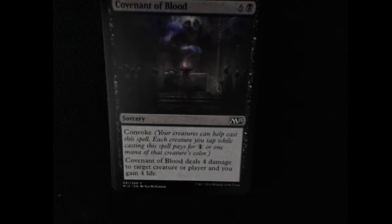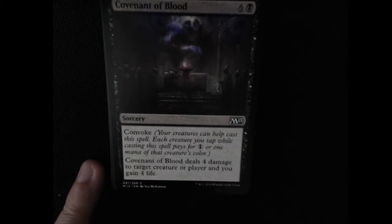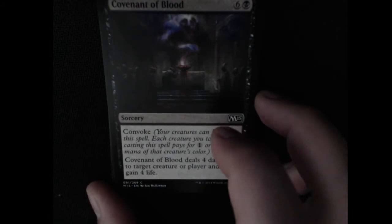We have the Combinant of Blood — Convoke, so your creatures can help cast this spell. Each creature you tap while casting plays one colorless mana or one mana of the creature's type. It deals four damage to a target creature or player and you gain four life. That's an interesting card — there's definitely some interest there.